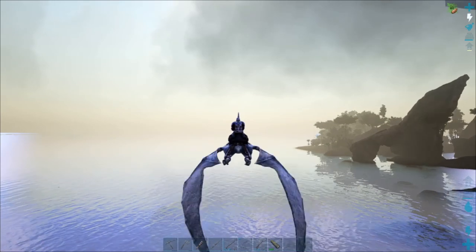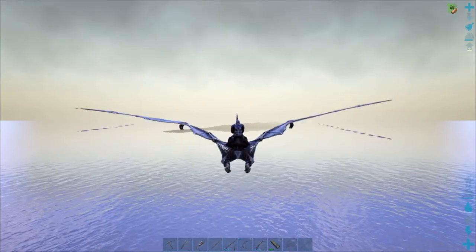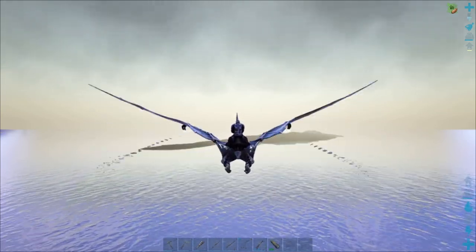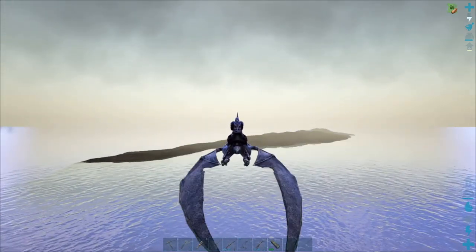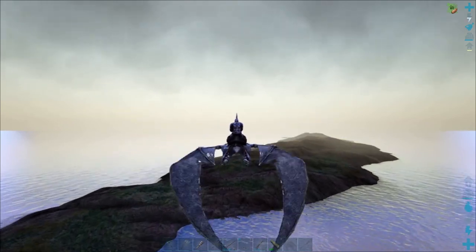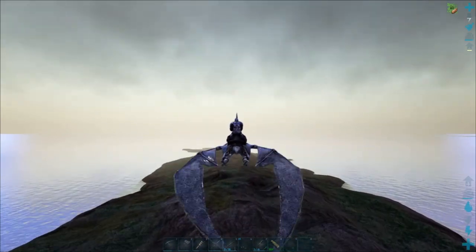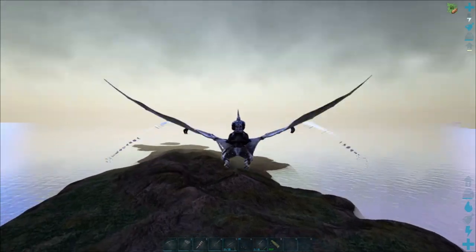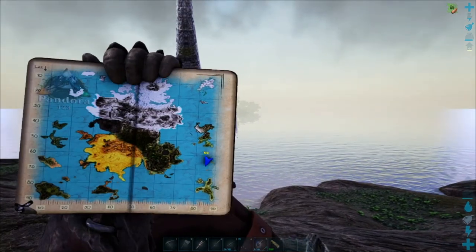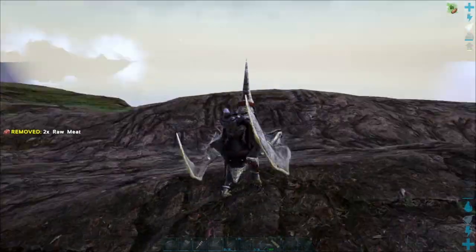Let's just go straight that way until we find whatever this little sandbar-looking thing is. We are approaching what looks to be just a little barren, abandoned island — there doesn't seem to be anything here. Literally just a piece of land, nothing on it. Whatever, I'll get my stamina. There's an island right there as well — that's gonna be the main big one here. Alright, let's go this direction for islands.